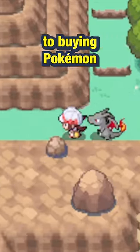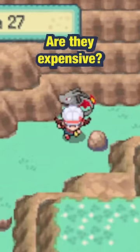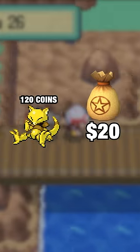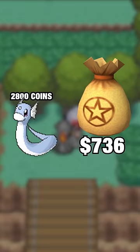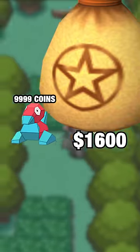So that finally brings us to buying Pokémon with real money. Are they expensive? Let's find out. In Pokémon Leaf Green, Abra is just $20, Clefairy is $120, Dratini is $736. And in Pokémon Fire Red, Porygon is a whopping $1,600.